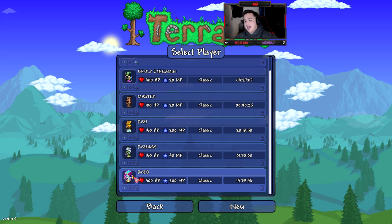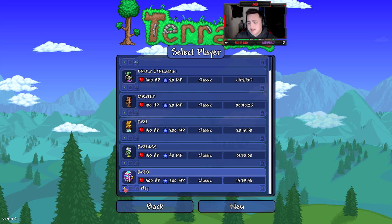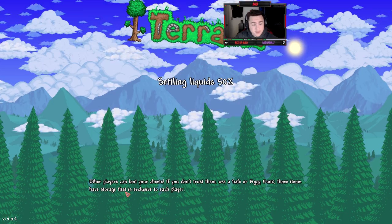Hey everybody, welcome back to another video. Today we are going to be telling you guys how to get the Terror Prism — this is actually one of the hardest items in Terraria to obtain. The way you're going to do it is by killing the Empress of Light, the newest boss in the 1.4 Journey's End update.